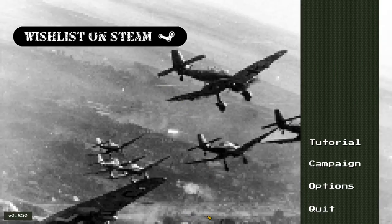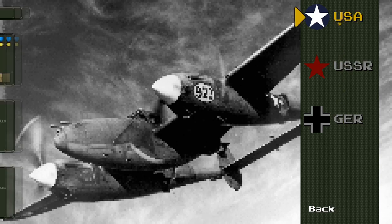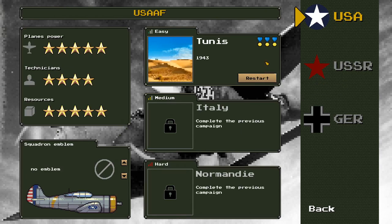This is a beta version of the game and it is a demo, so this isn't the full game. There's a tutorial, a campaign option, and some game options. If we go right into the campaign, we can see there are going to be three different campaigns: the USSR, German, and U.S. campaigns. The USSR and German campaigns are currently locked, but we can play the U.S. campaign, which has three separate sub-campaigns available.